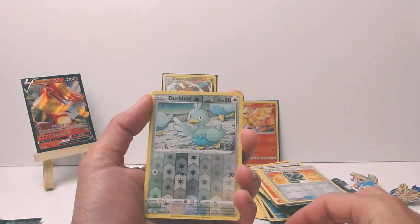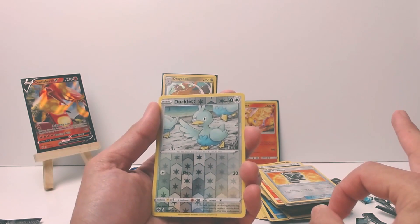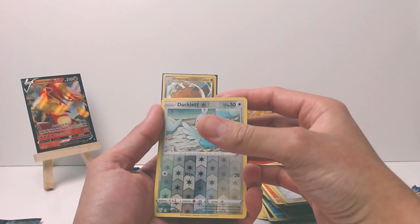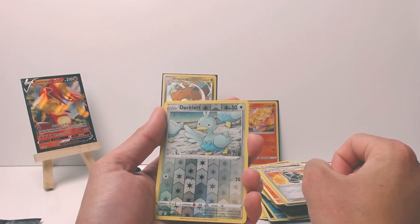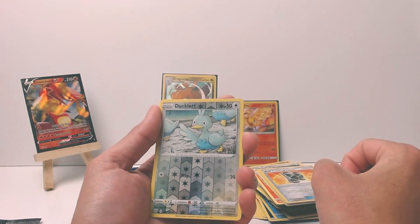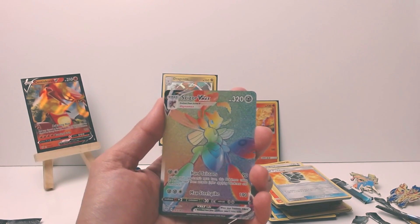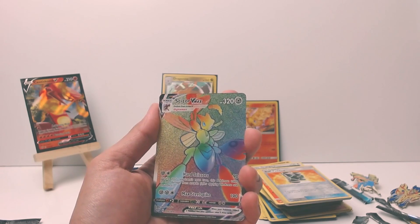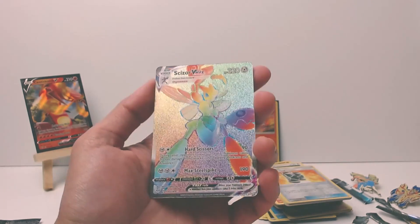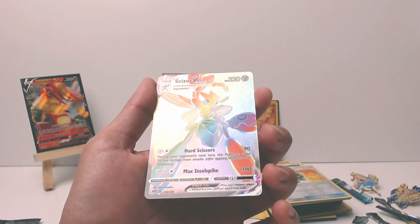Hippopotas, a Ducklett for our reverse, and the moment you've all been waiting for - a rare in the pack, something really good. Machamp himself came up to me and was like 'you are to be blessed' - with a Scissor V-Max Rainbow Rare! The crowd goes wild. It's actually pretty dope - I do not have one of these. That's cool.